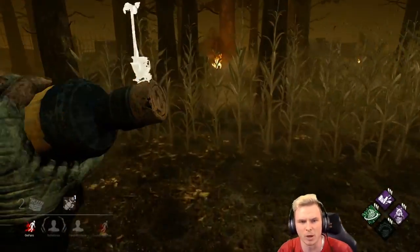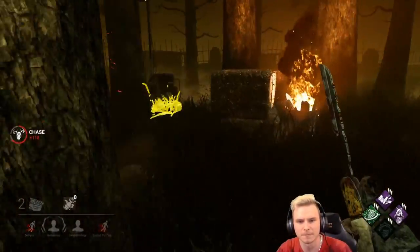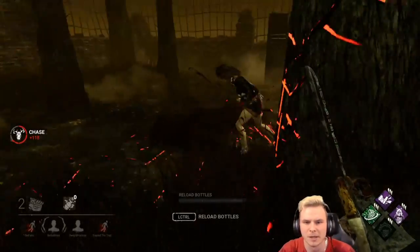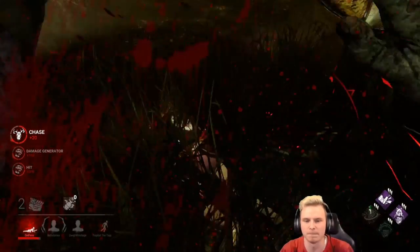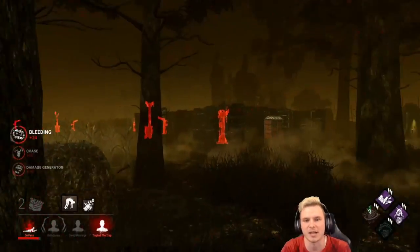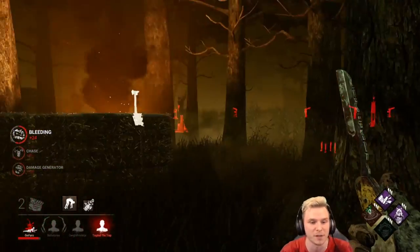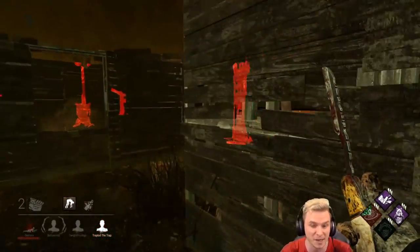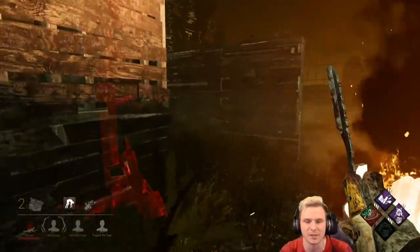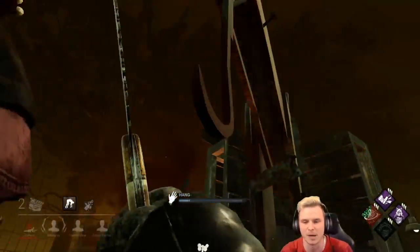Bad movement by her, great movement by me. Sidestep — wait for the dead hard. No dead hard. Surge regression on my generator. Let's pick her up and take her closer to the gen where there might be people. Save the hook to my right. If I could actually kill a player — this guy's only in struggle — that means there are three people on death hook right now. I'm going to be very careful about what is going on.